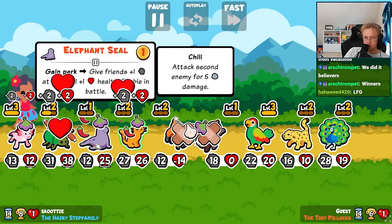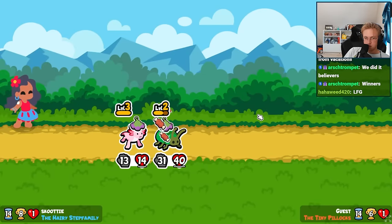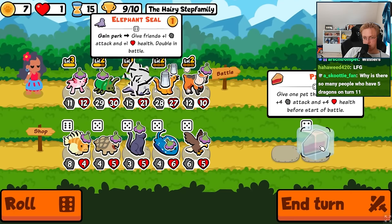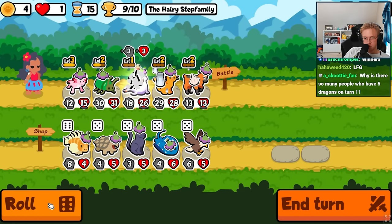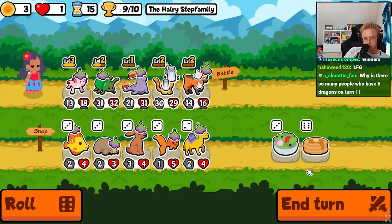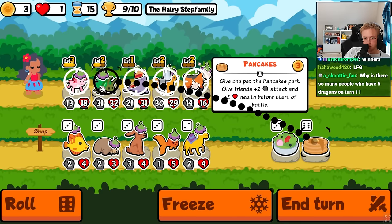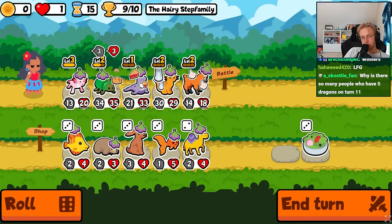But you also give yourself plus 3 and you give health to everything. I think we just gotta feed. If I level you up I could give you garlic, but no - we'll just give you pancake. Maybe plus 4 individually is better than 1 across the board for the last turn.